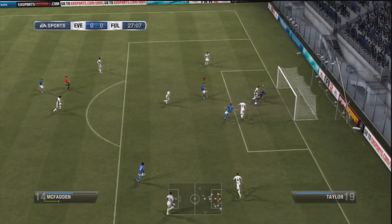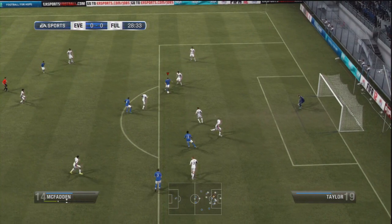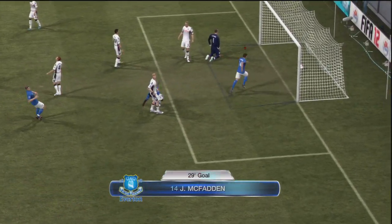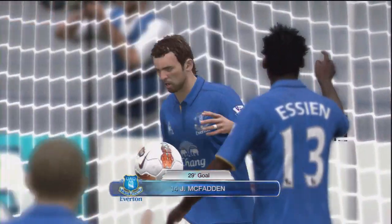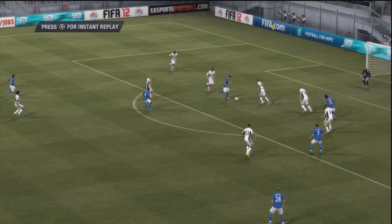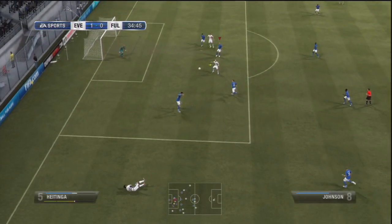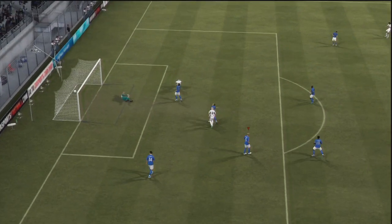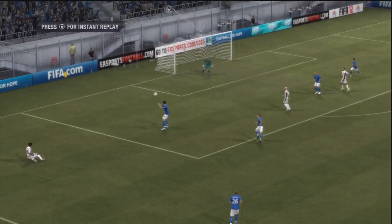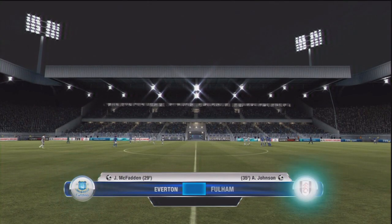I always seem to hit the post. We keep on pushing on here, getting pretty unlucky, until finally a nice little ball to McFadden who finishes really nicely. I'm really happy with our new formation — having two strikers adds a lot of depth to our attacking squad. A really nice turn from McFadden and he just smashes it into the bottom corner. Then they hit back straight after with a good cross leading to a Johnson goal — a really nice volley. Keeper couldn't do anything about it, a bit of poor defence, but still a really good finish.